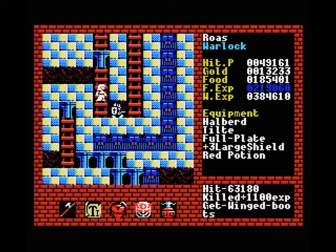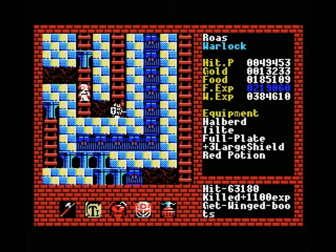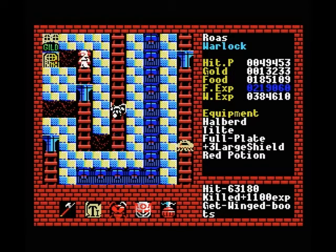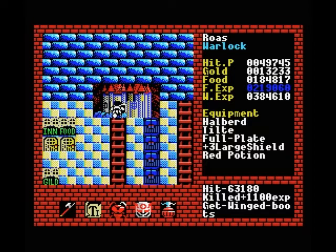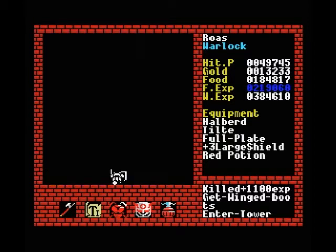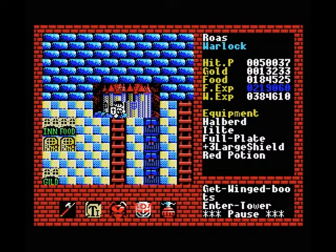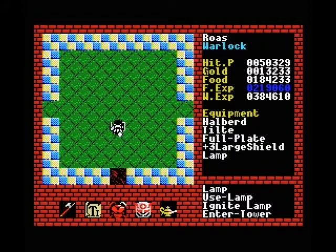I think we can actually avoid opening all these doors, which is going to be good because that would waste quite a lot of our keys. Let's get into the tower. Now as you can see this tower is a little bit empty again, similar to the one we saw in level 3 I believe. Unfortunately this tower is almost completely empty all the way through.